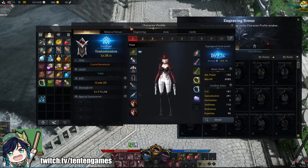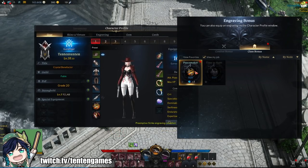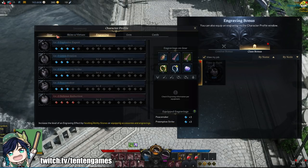Once you have used all your 20 books, you can open the imprint menu in your character and then simply select your Class Engraving. However, you'll notice that this only gives you 3 points because your engraving is at level 1, which is not enough to unlock the actual effect, which requires 5 points.